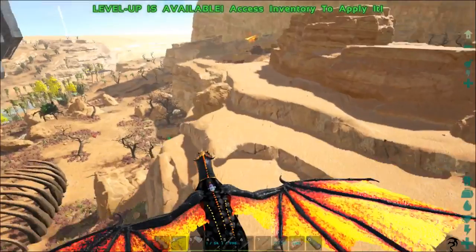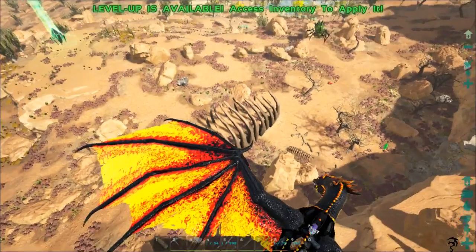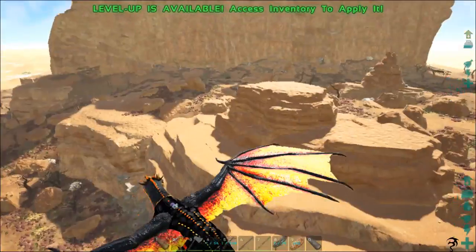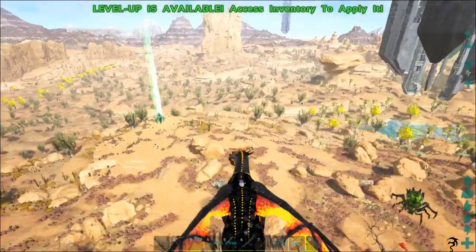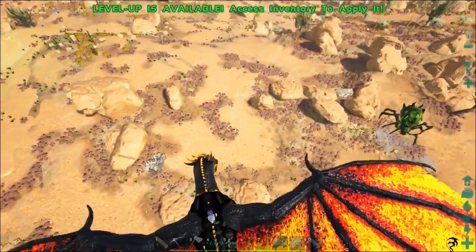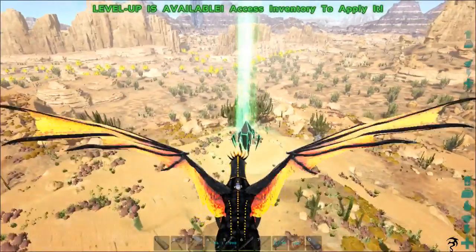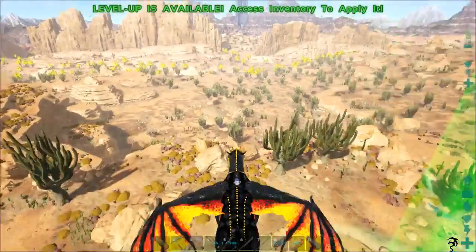I've been flying around for a while and I've only seen a couple. There's a nice bright green dire wolf, but the dire wolves' spawn may have been dialed back because I haven't been seeing nearly as many as I used to.